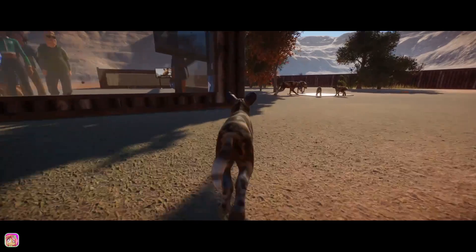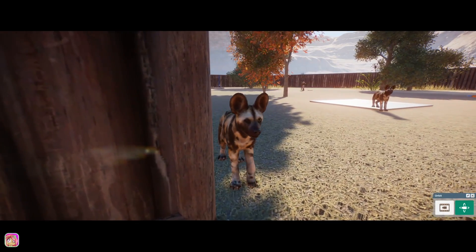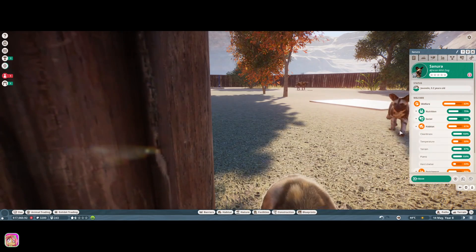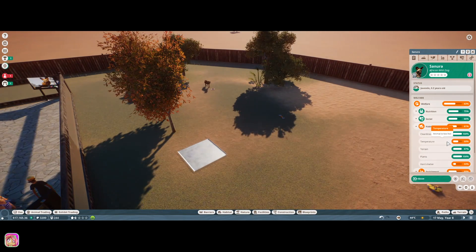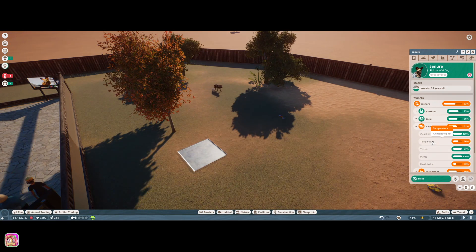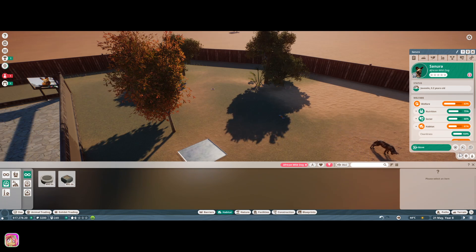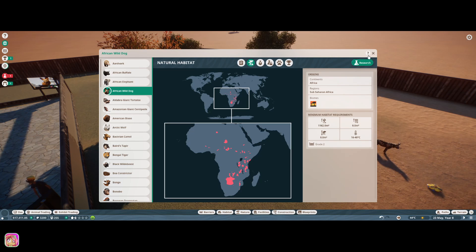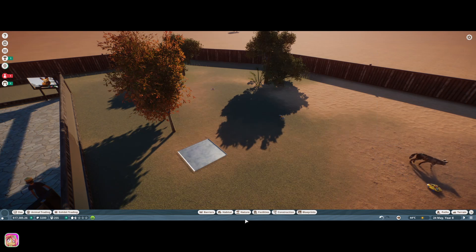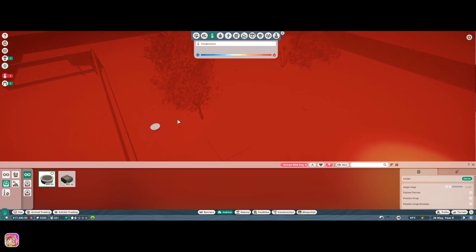Let's see how these guys are doing now that there's more in here. I'm wondering if they're gonna say there's not enough space. Oh — temperature! Let's go up a little bit. Animal is too hot. Let's see — cooler. Let's look at the zoopedia real quick. What temperature do they like? 16 to 40 Celsius. Let's go to habitat — it's 44 Celsius. I guess let's go ahead and put one right here.